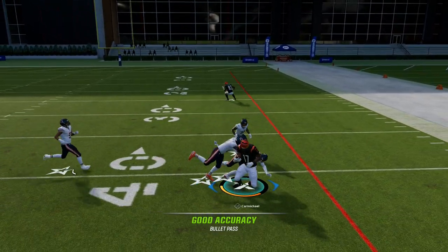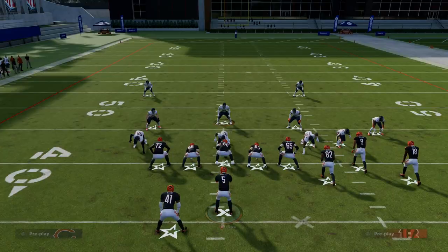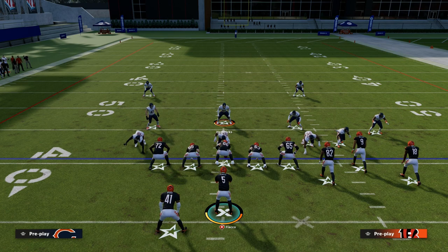I think we've only scratched the surface of how effective the Four Verticals concept is, but I did want to go over that wheel route mesh concept out of Tight Slots today. If you want to get my entire Tight Slots Halfback Weak offensive eBook, make sure you join the Patreon. You can sign up by clicking the link down in the description.